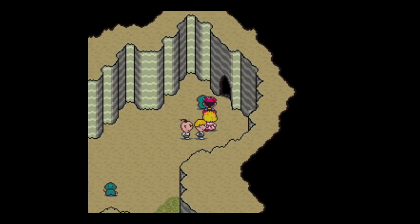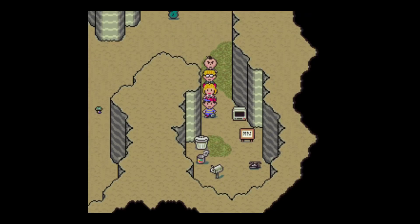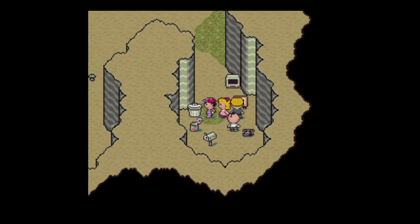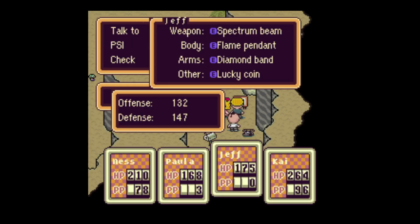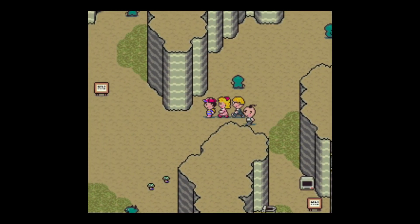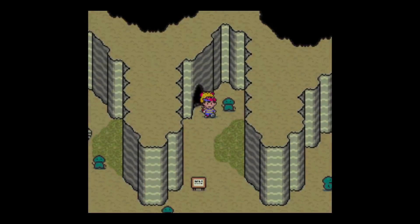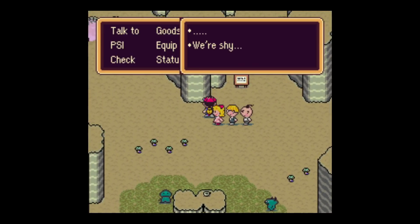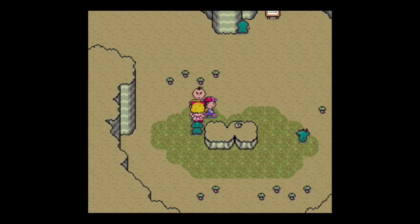Welcome to Tenda Village. This is a Tenda — what does he got to say? He's shy. He's also shy. Weird junk. Death ray — a little stronger than the spectrum beam. At least we can stay at an inn. I think I'll cut it here, and in the next episode we'll ask the Tendas why they're all so shy. I will see you guys then.